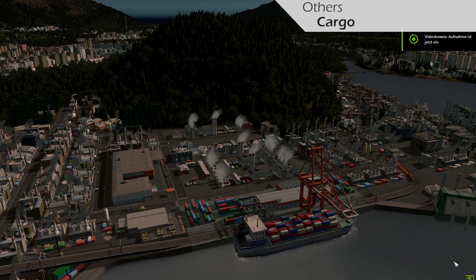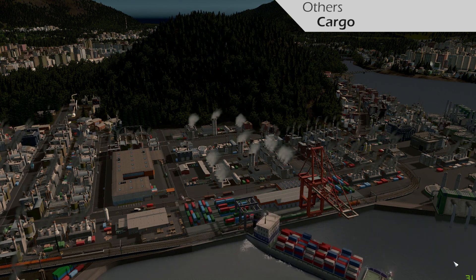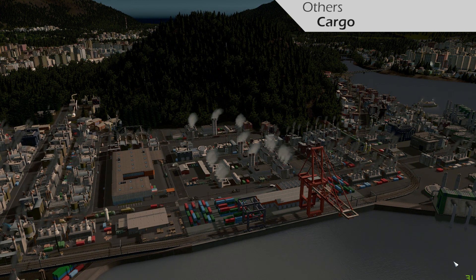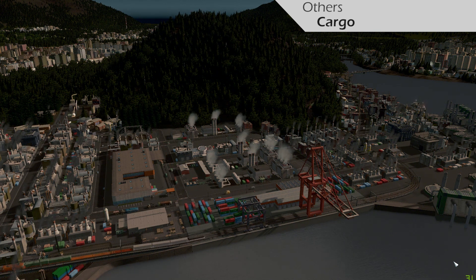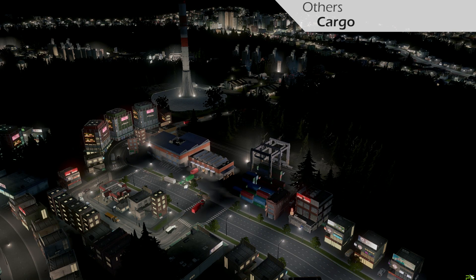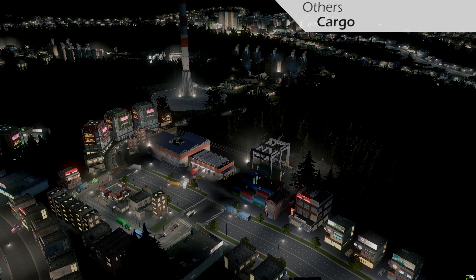Now I want to talk about cargo. When you look at streets, industry can completely jam your roads. To prevent that, a good approach is to provide cargo stations near big industry areas or commercial zones. This way, they can import and export goods directly at the station. Combined with the policy ban on heavy traffic, it can make your roads much clearer and also reduce noise. You can go for either the cargo train station or the cargo airport. Just keep in mind it will result in red numbers on your budget since they don't bring any income — but they can help lower traffic in your city, so I think it's still worth it.